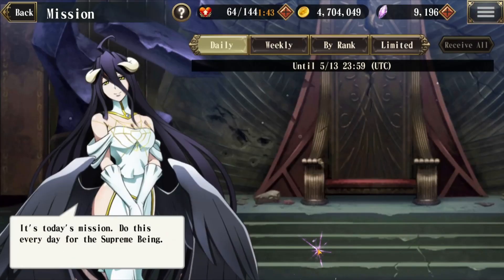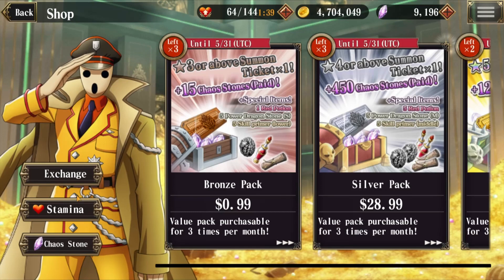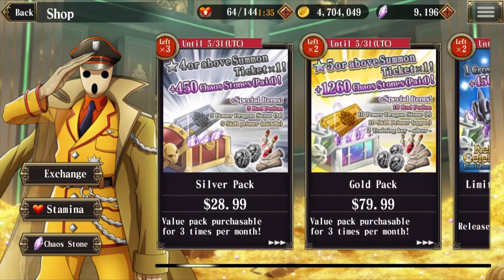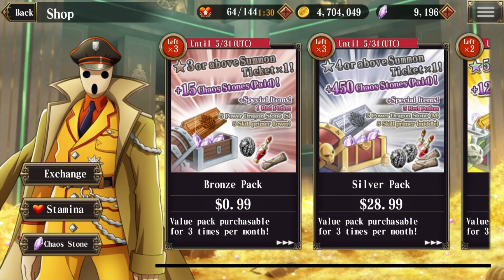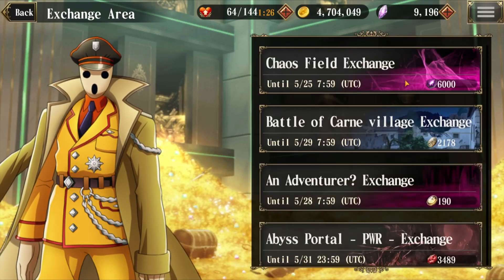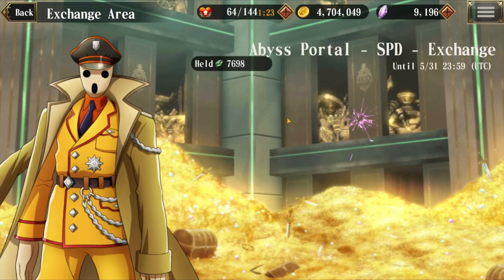Next we'll go to Shop, where we'll be greeted by Pandora's Actor. Basically what we have here is the cash shop where you can pay for certain items with real money, as well as the Exchange button where you use in-game currency to acquire certain items for your characters.